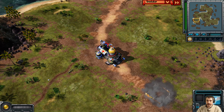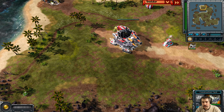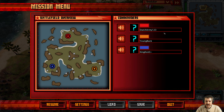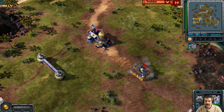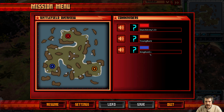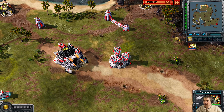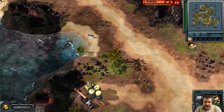Greetings everyone, Ajan here with another Red Alert 3 replay. It's a 3-player FFA. Spawn on the north side is Dutch Army. Spawn on the bottom right side as the orange player we have Young Black and Blue, and King Kong. It's an Allied, Soviet, and Empire game — a bit of everything.